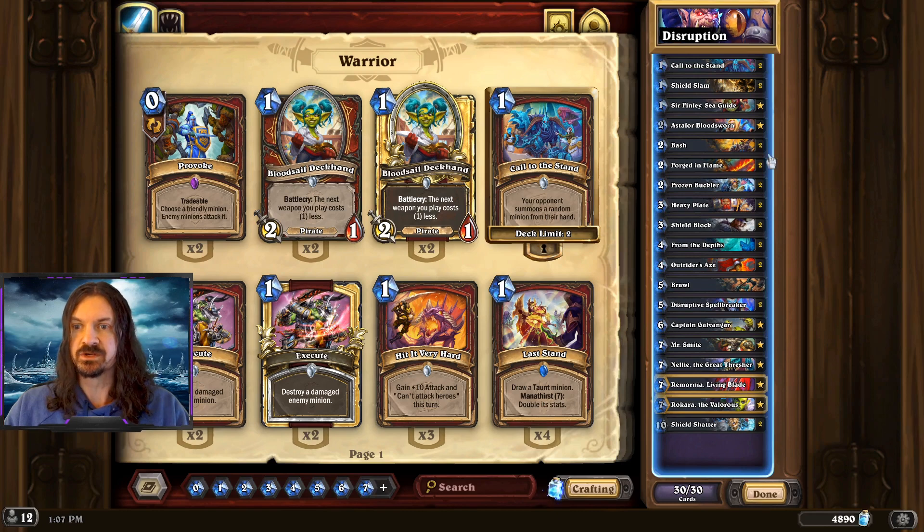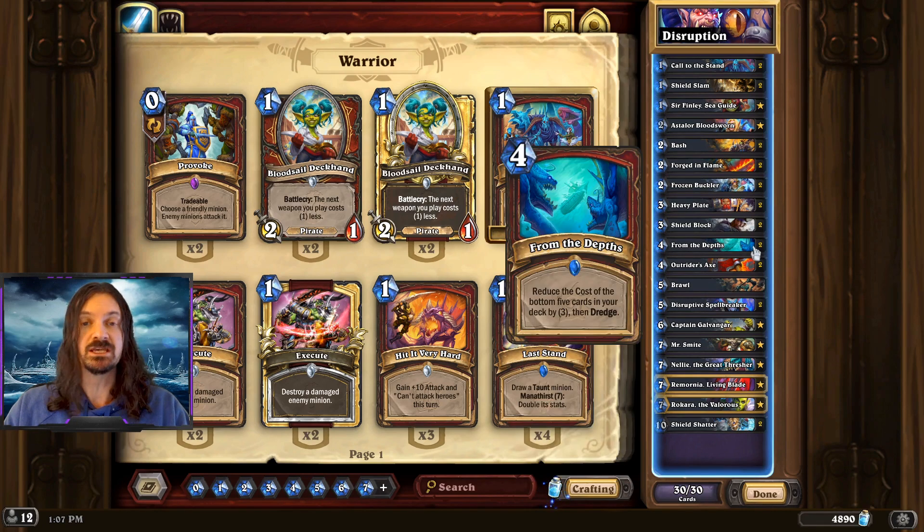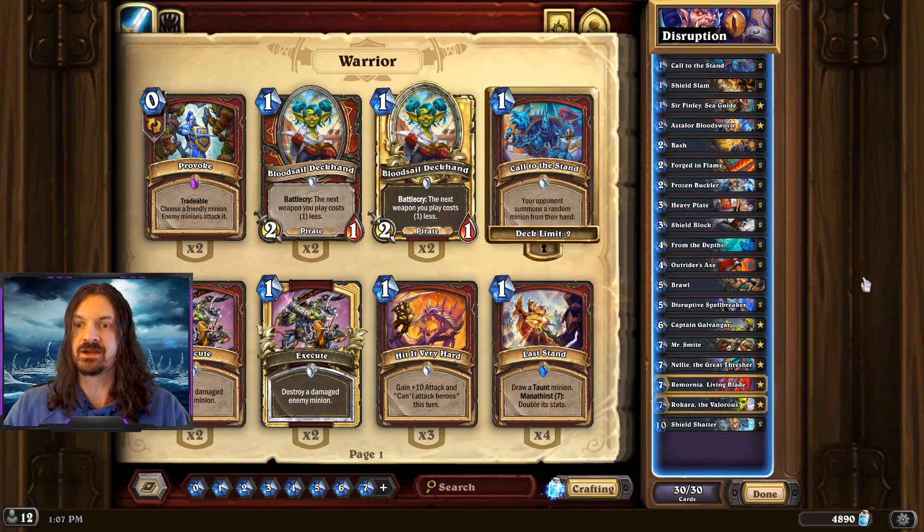The mulligan for this deck: we're going to want to keep Bash, and likely we're going to want to keep Shield Shatter. We're going to keep From the Depths as well as Outrider Axe. If you do have a From the Depths in hand, you may also want to keep Sir Finley just to be able to get those cheap cards on the bottom of the deck back into your hand.